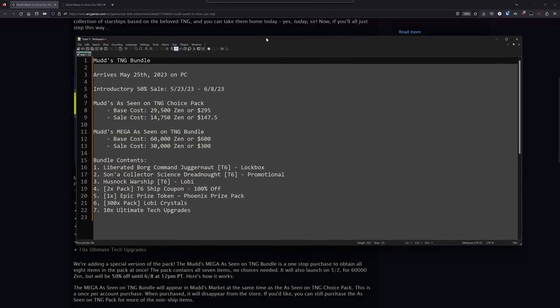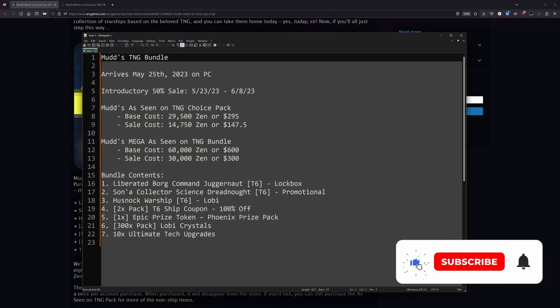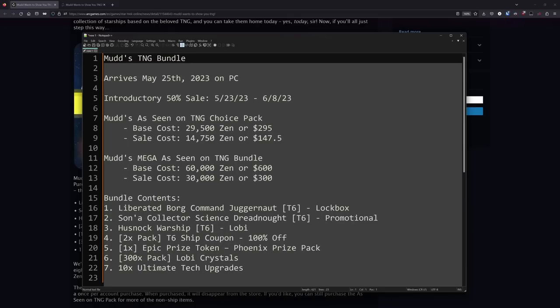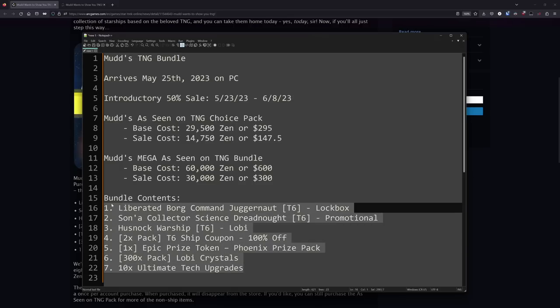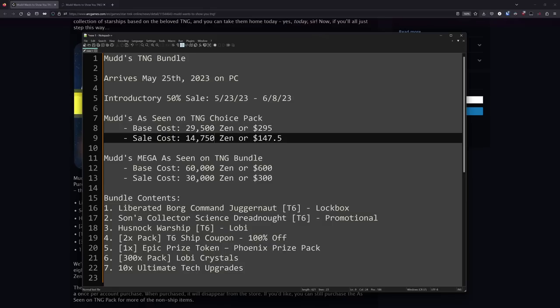The first thing I want to talk about is the price of this bundle. It has the same cost as any other MUDS bundle, which means it is just quite ludicrously expensive. The Choice Pack, which lets you pick three of the seven options this bundle has, has a base cost of just under 300 US dollars.